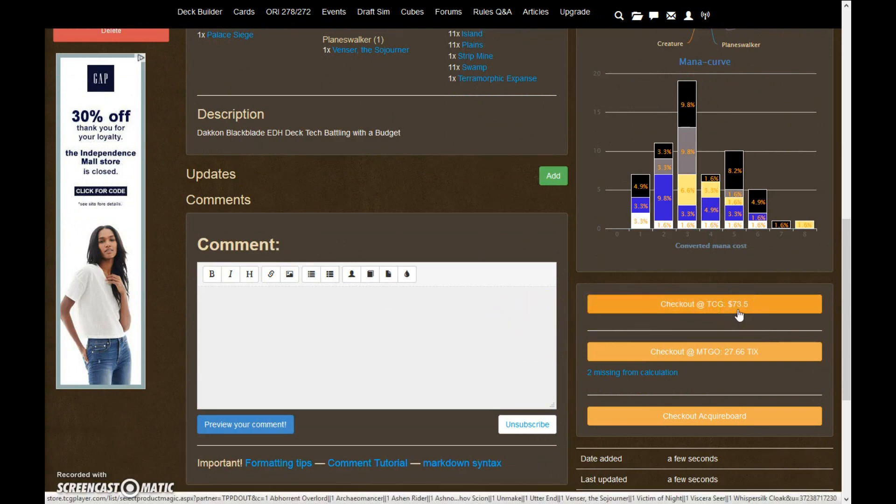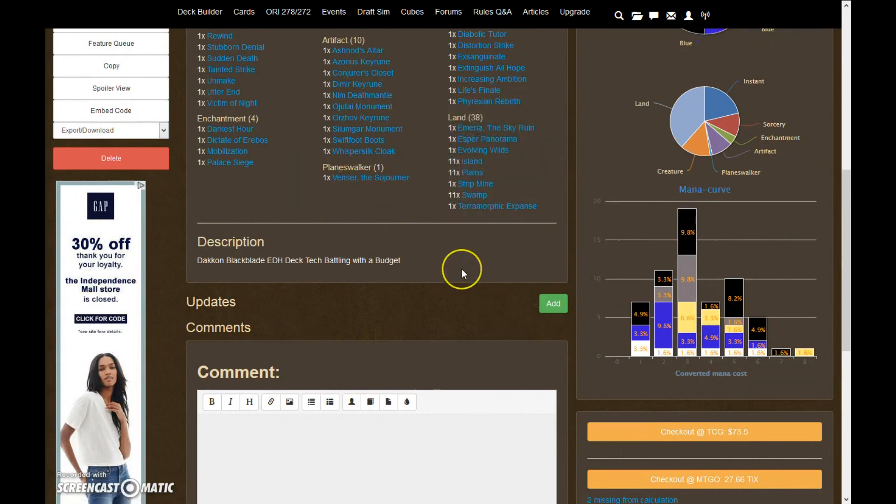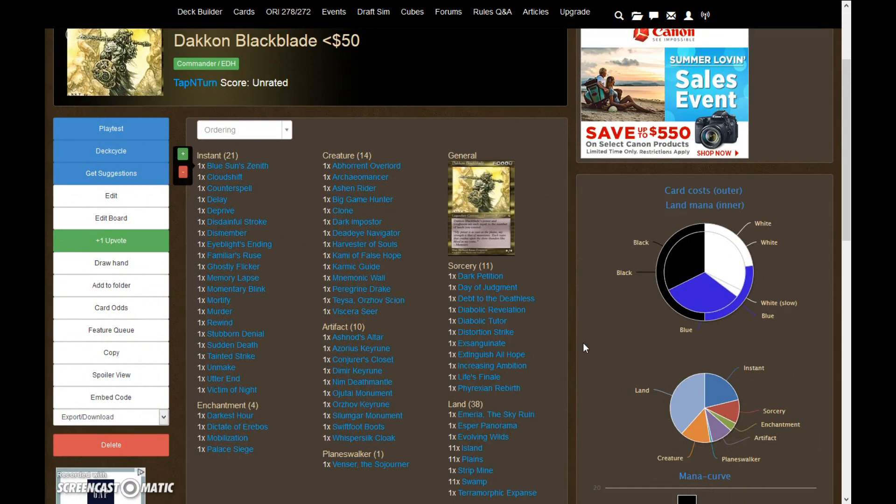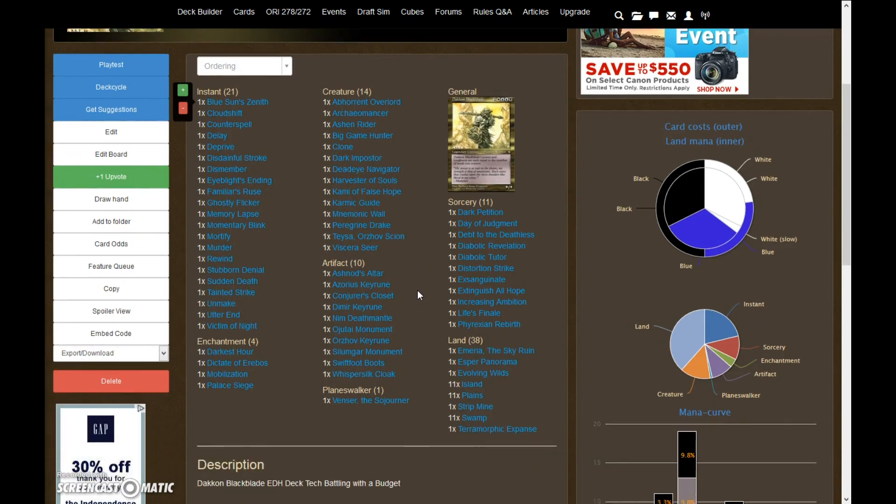TCG Mid has this deck at $73.50, but that's because it auto-calculates in the Venser and the Strip Mine which were included for free because the subscriber already had them. So this deck did come in at $48.06. I actually really liked this deck once I built it. When I first saw the suggestion of Dakkon I was like, 'what am I going to do with him?' He seems kind of bland, but building a deck that locks down the board around him and allows him to just swing a couple times — he's basically a three-turn clock — really worked out well. This was Derek with Tap and Turn Gaming; this was our Battling with a Budget Deck Tech for Dakkon Blackblade for under $50. Like, comment, subscribe and we will get back to you later. Thanks a lot, goodbye.